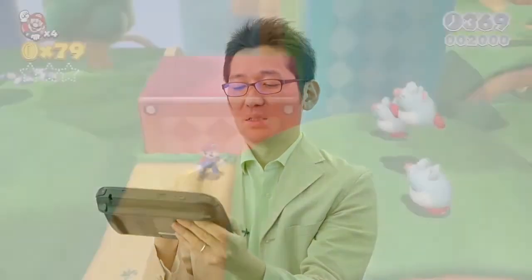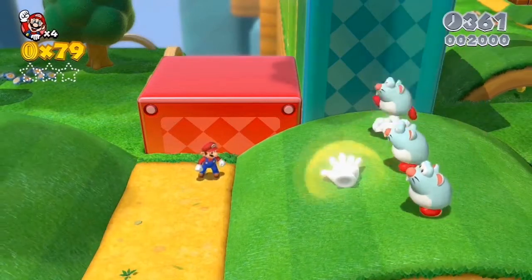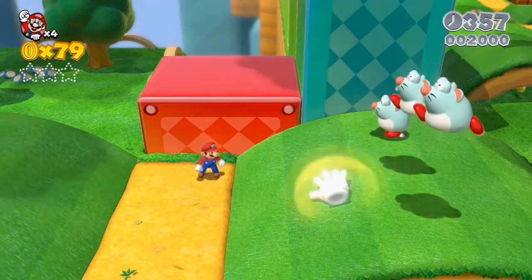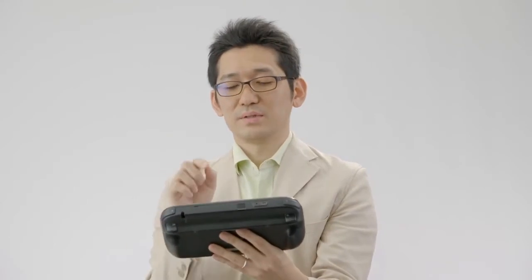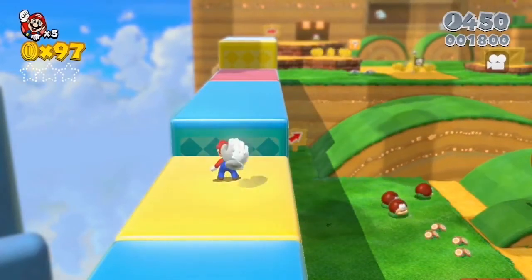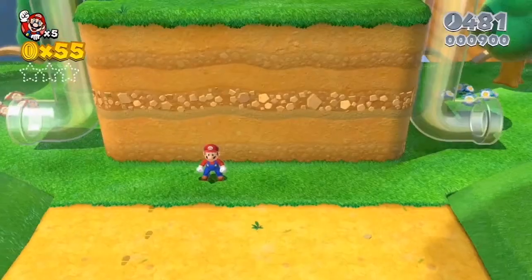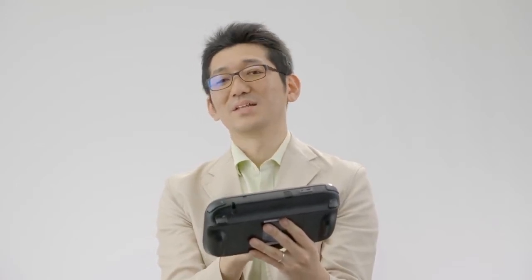If you're playing on the GamePad, you can use the touch screen to freeze enemies and objects. You can freeze enemies like this, and you can even touch moving platforms to stop them too. There are also invisible coins and invisible blocks hidden everywhere. So if you think a spot looks suspicious, touch it and for a moment you might see blocks appear. This is a good way to let others know you found something in multiplayer.